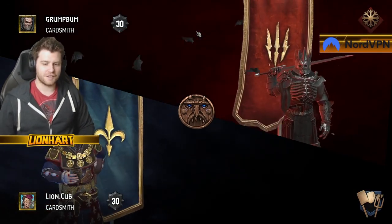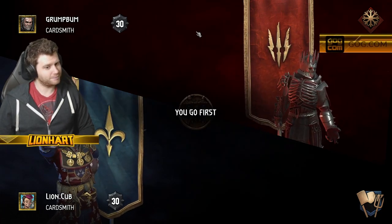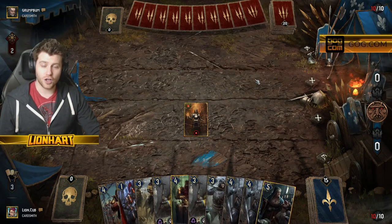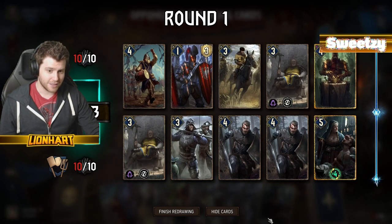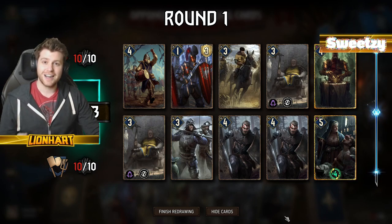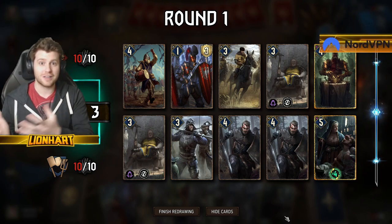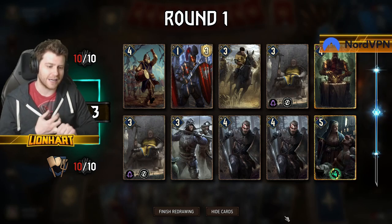We are now facing Grump Bum. This is someone playing the White Frost starter deck. Early on, you are only really going to face one of six potential lists, all of which are available in the Meta Snapshot report — and all of which have a deck guide from me. So you can learn what your opponent is and isn't playing by watching these lists, which will help teach you how to play against them.